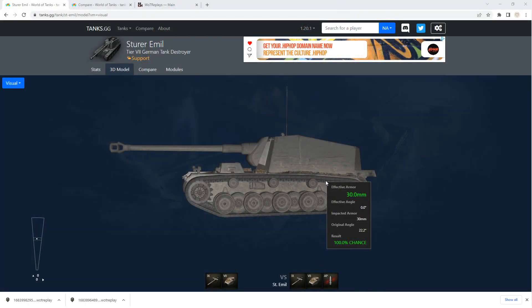What is up everybody, Meriden Gaming here, back for another World of Tanks Tech 3 Tanks showcase and review. Today we're taking a look at the tier 7 German tank destroyer, the Sturm Emil, or as it's abbreviated in the game, the St. Emil.